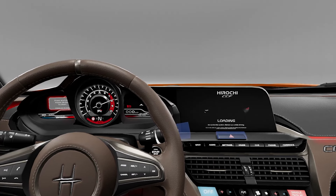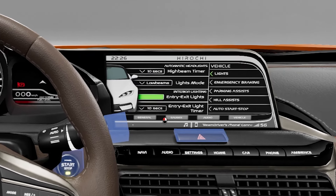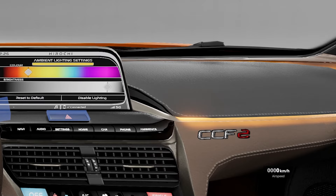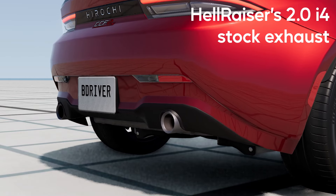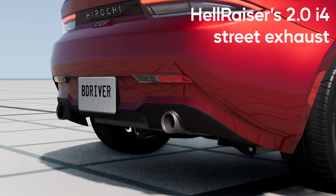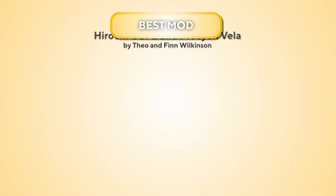The CCF has this advanced infotainment system which can do a wide range of things, like modify the drive mode settings, change the appearance of the gauges, play songs using the radio if you load them into the game, and if the car has ambient lighting, you can also mess around with that on the screen. And as a cherry on top, if you remember, at the beginning I mentioned Hellraiser sound mods — well, they also work with the CCF. So all of that put together makes these two cars, the Hirochi CCF and the Vela, the best and the most realistic mods you can download right now.